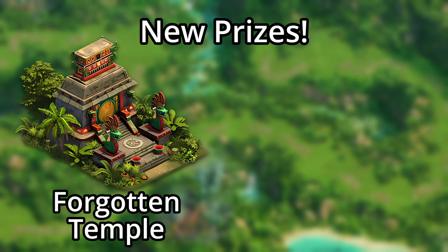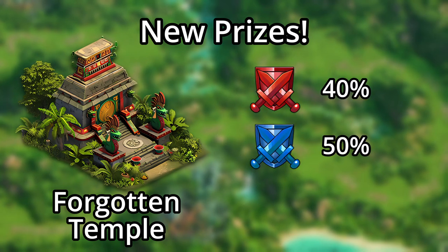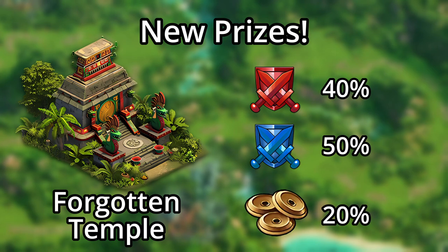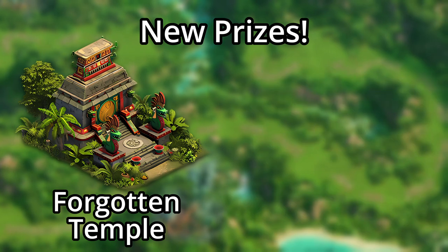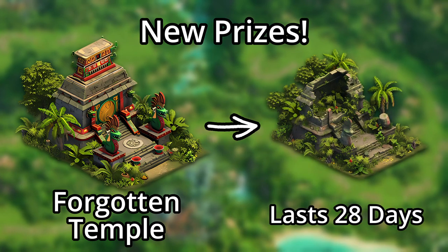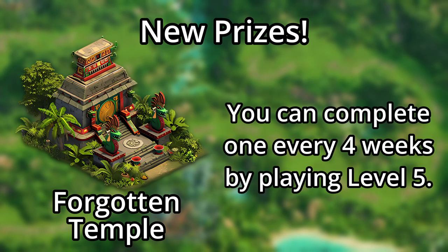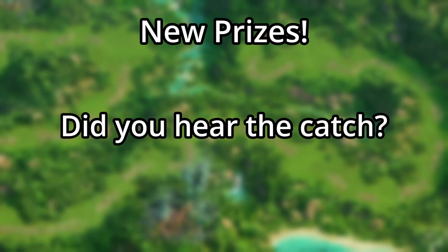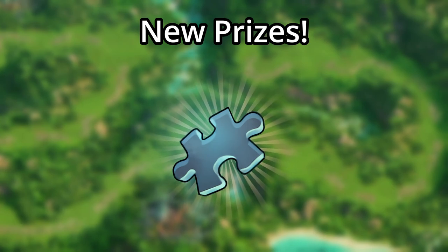The last new building is the Forgotten Temple, a 3x4 building that provides a 40% attack and defense boost for attacking armies, a 50% attack and defense boost for defending armies, and a 20% forge point boost — meaning that for every 5 forge points a building produces, you'll get 6. However, the Forgotten Temple is a limited time building and only lasts for 28 days, so 4 weeks. The good news is that you can get enough fragments to assemble a new one by completing all of level 5 every week. All the new buildings I just mentioned can only be won via fragments.